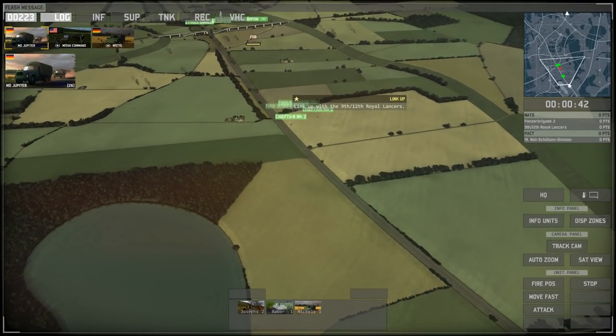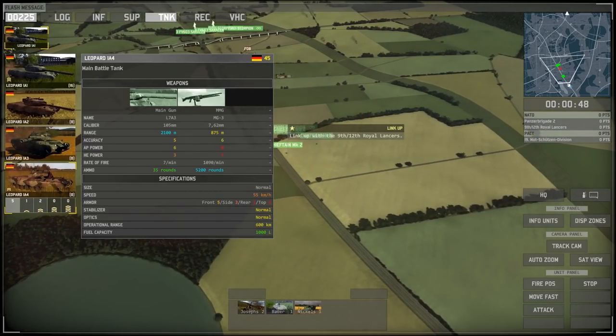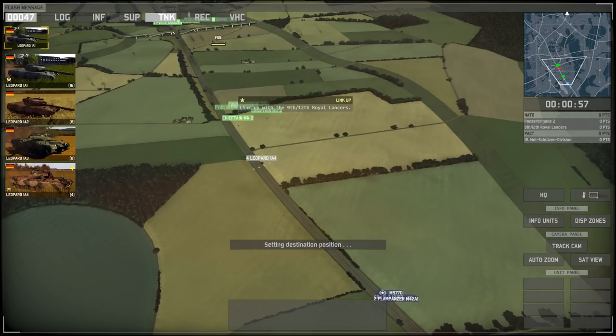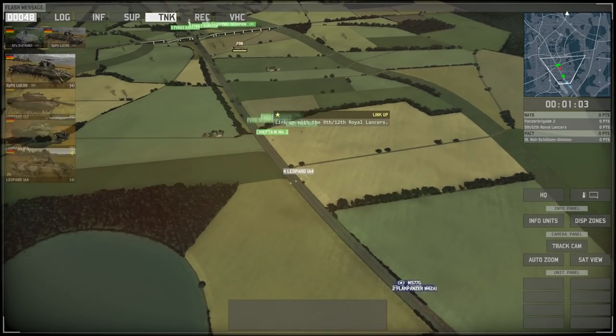Link up with the 9th-12th Royal Lancers is our first objective. It seems like we even have access to some American units and even more German tanks — Leopard 1A4s are with us here, so that might be a good unit to call out. Let's call out four of those. Definitely good to have some tanks out on the field. Also, some recon units — looks like we have access to a LUX.